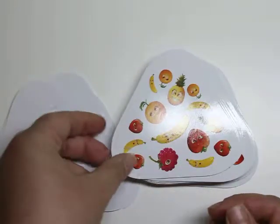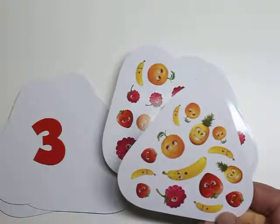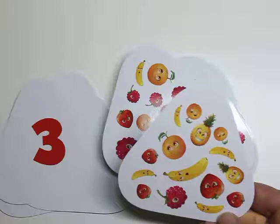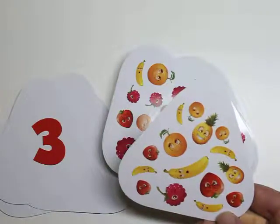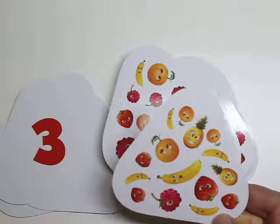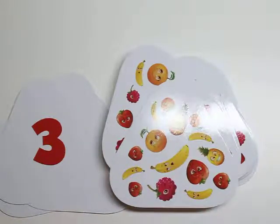Once I find my answer, I flip it over. Again, I have to use my estimation. I know three is slightly more, so am I going after the bananas? No, probably not — the bananas I see are way too many. It's not going to be three. I need to go for something less. So it trains the eye to visualize many versus few.